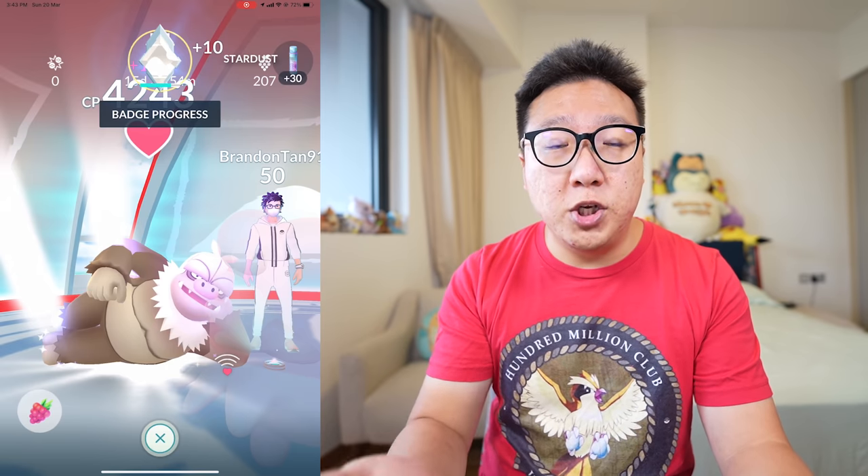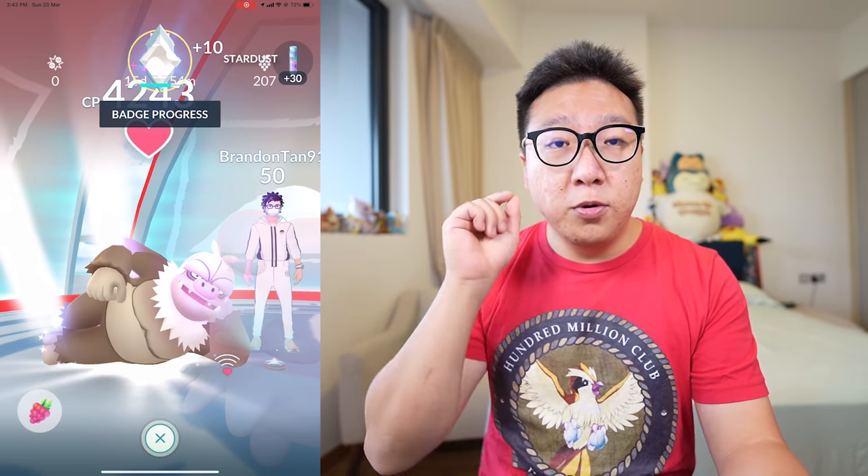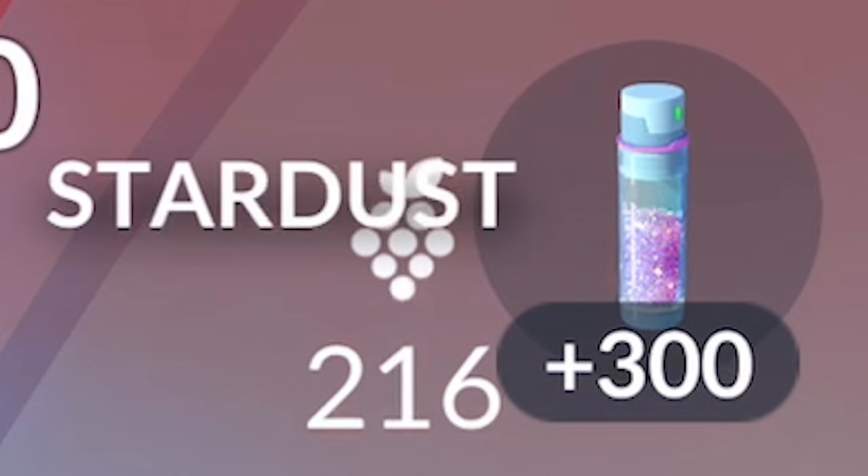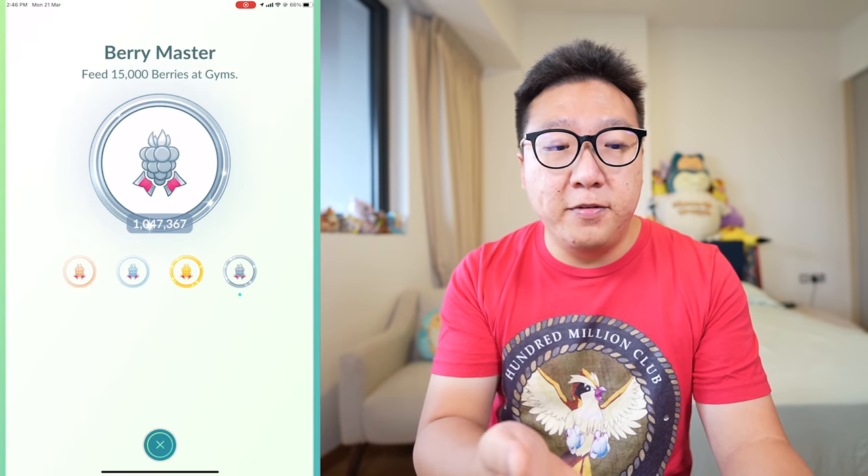The next way of getting Stardust is to feed berries to Pokemon in a gym of your same color. Every time you feed a berry you get 30 Stardust. Multiply that by 10 feeds per Pokemon every 30 minutes — that's 300 Stardust per Pokemon — and you can feed 10 unique Pokemon, bringing the total to 3,000 every 30 minutes. With 1,047,367 berries fed into gyms, that got me roughly 30 million Stardust.